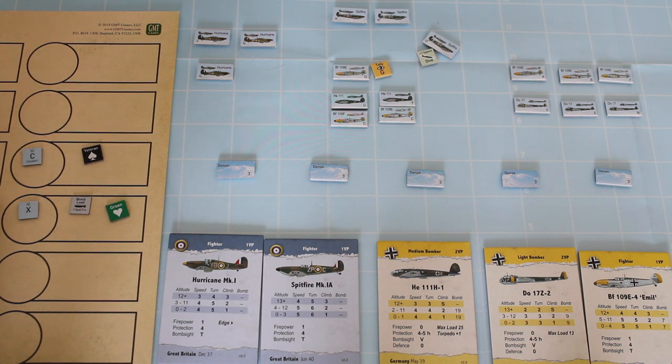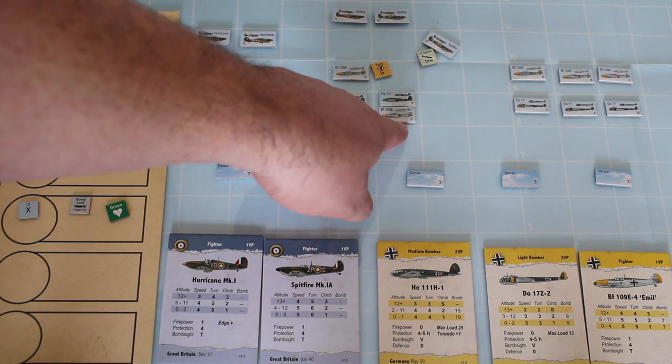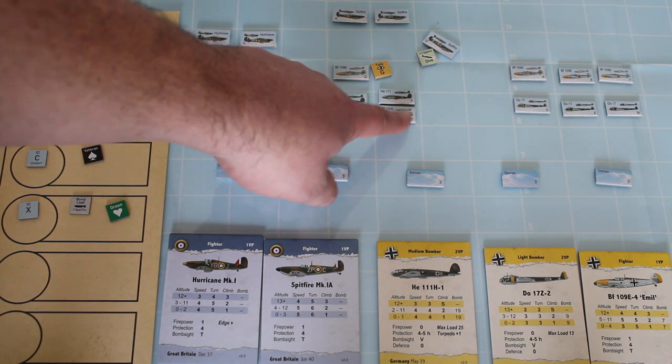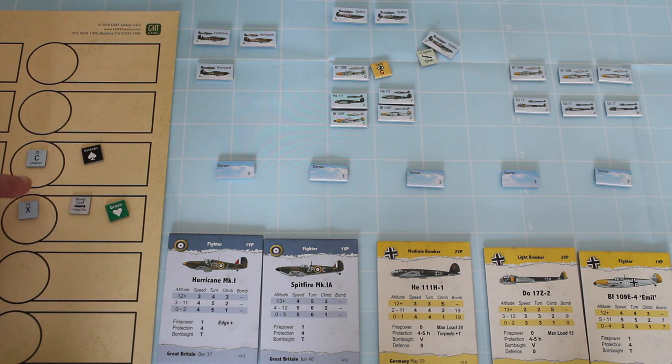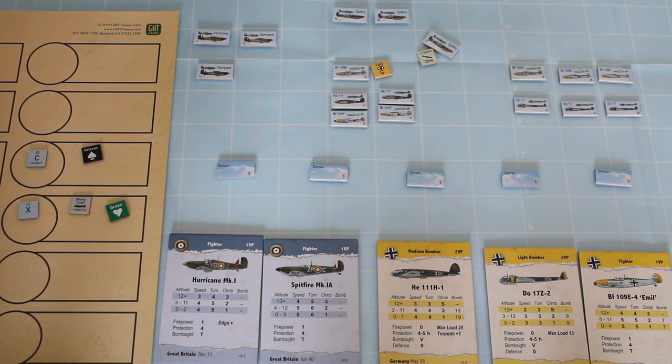The other counters you use are on the wing display. For example, if we look at Squadron C — which is this 109 squadron — every counter has a letter. This one is C, and they are veterans. Whereas X, which is this German bomber squadron, they have a bomb load and they are green. You use this wing display to record a lot more of the detail, so you don't need to clutter up the actual board.